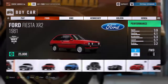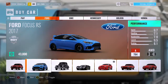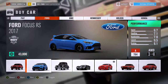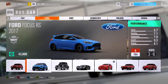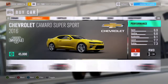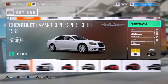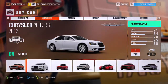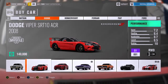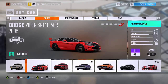The Ford Focus RS Ryzen Edition gives a drift skill boost, and the BMW M3 from the 90s also gives a lot of drift skill boost. Essentially anything that's rear-wheel drive can be drifted pretty easily. Supercars are especially easy — just upgraded a little bit, throw the tune on it, boom, you're done.